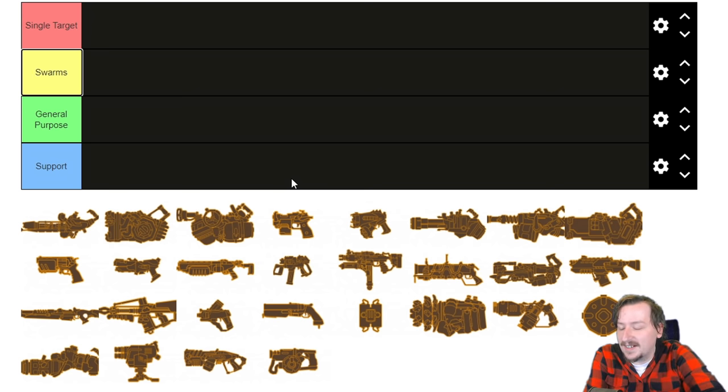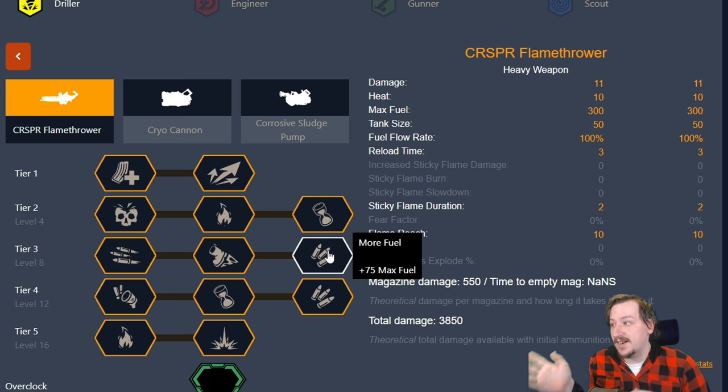I want this to be more of a discussion video and more of a video that you could potentially point to for somebody asking if they want a weapon for a particular job for their class. Even these categories are kind of vague, and I sort of have to do them that way, especially if we're going to be talking about overclocks. As a second resource, I'm going to be using carl.gg — this is a great free calculator that's online. Just type in carl, K-A-R-L dot G-G, and you'll be on this site.